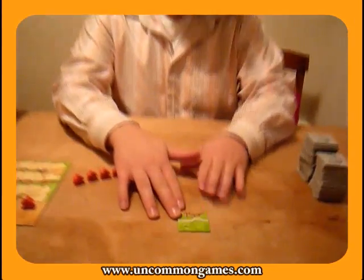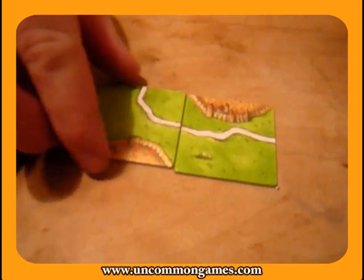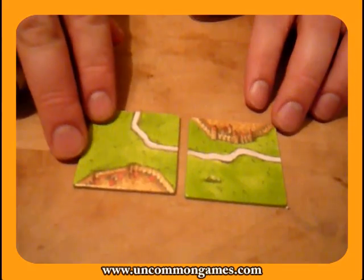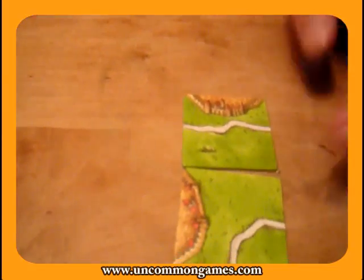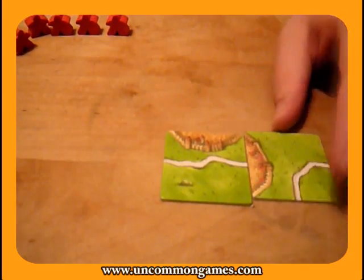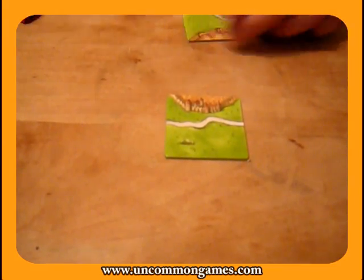On a player's turn you draw a tile and you have to place it connected to existing tiles. You can't put it on a corner — it's got to be abutted next to a tile. It's pretty visually straightforward: tiles have to match. Road matches road, field matches field, city matches city. You can't match field to city, city to road, or road to field. They've got to match up.